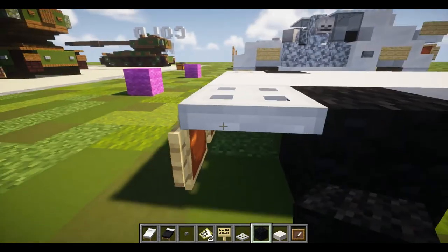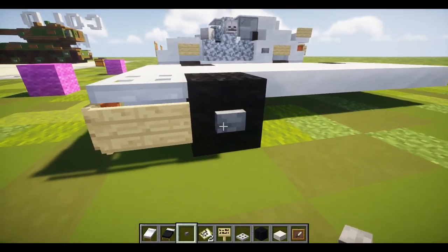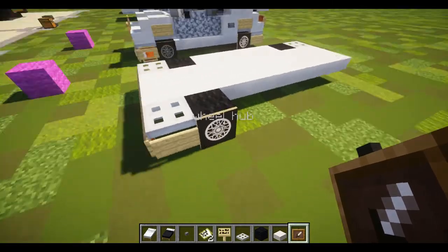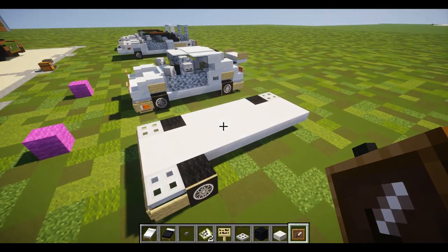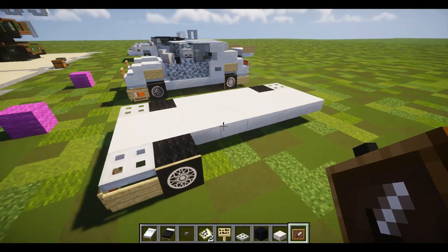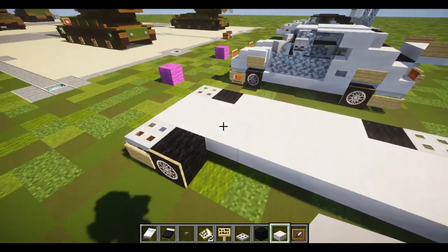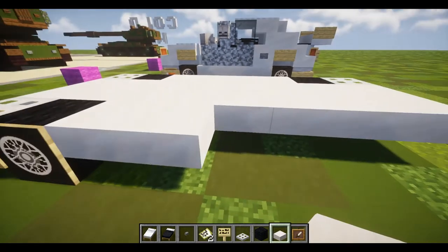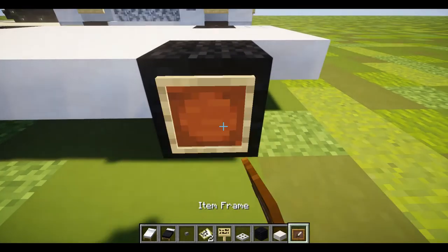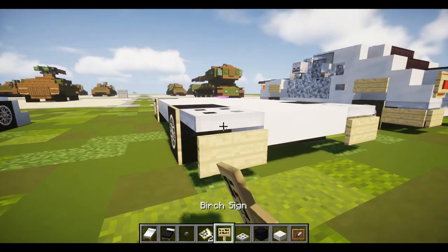Now we're going to put down some black wool for the first wheel. Behind the iron trapdoor, to the side, put in another birch sign. For the wheel, place down one stone button, or put down an item frame with a custom wheel map — I made one earlier, it took about two hours. I'll put a video in the description explaining how to make custom images in maps if you want to try making your own wheel hub. Behind the wheel, place down a row of one through four quartz slabs, a black wool, then the wheel item frame, and an up-facing iron trapdoor with birch signs to either side.